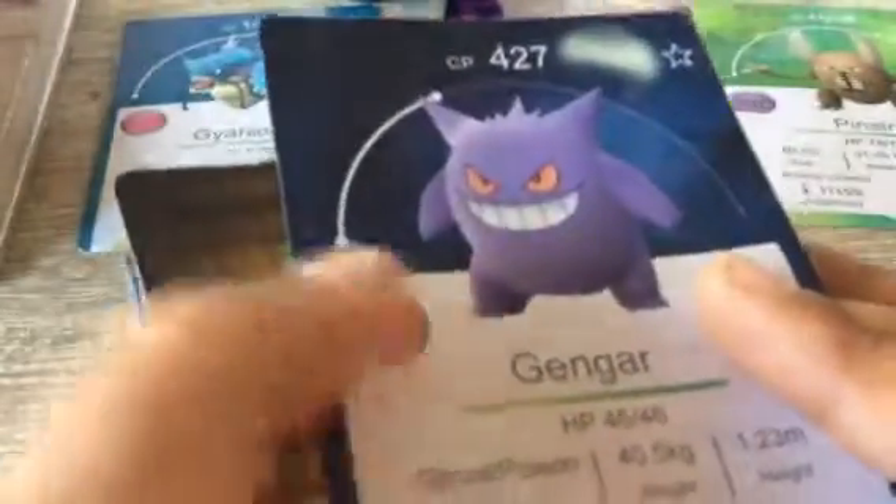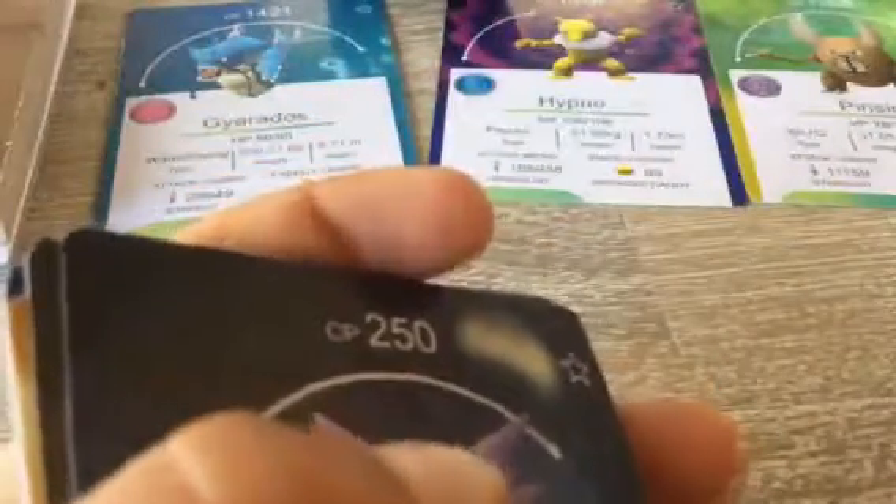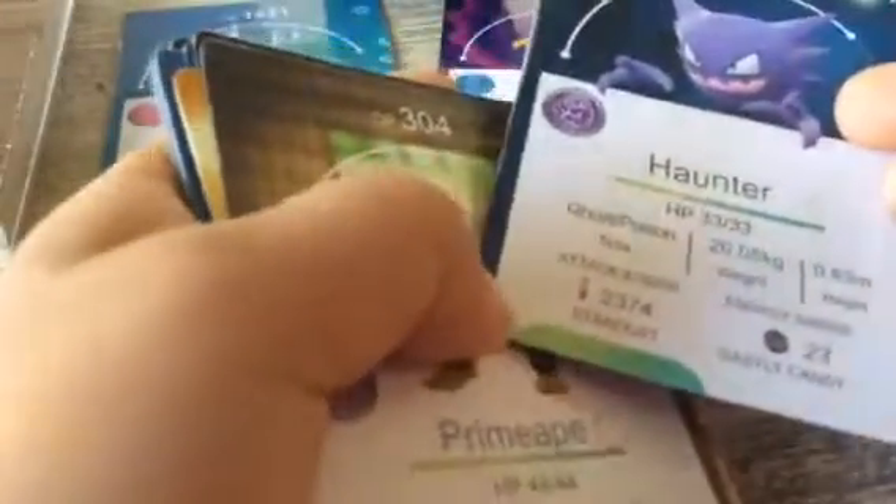Gengar, CP 427, Ghost and Poison type. CP 424, Primeape, Fighting type. Oh look — 3 candy, Porygon candy, Match-Up Doodoo — I don't know anything about Match-Up Doodoo, but that's Porygon candy, that's the one. Okay, Porygon, Normal. Haunter, 250 health, Ghost and Poison.